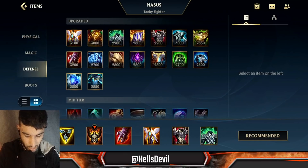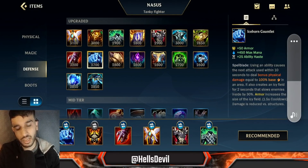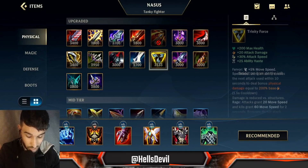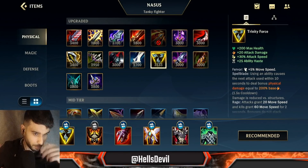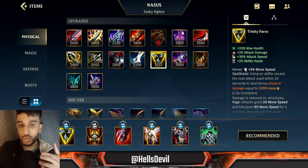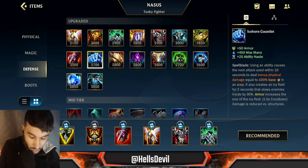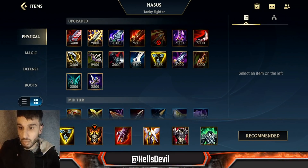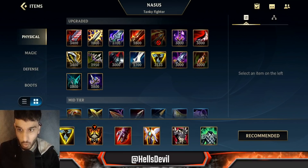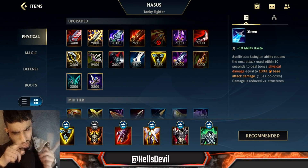There were times I was against a full attack damage enemy and I tried Iceborne Gauntlet instead of Trinity Force. Never ever buy Iceborne Gauntlet instead of Trinity Force — this item is so bad on Nasus. You may think it's good for tankiness, but the damage it takes away from you is beyond insane. Trinity Force gives you an insane amount of damage, and Iceborne Gauntlet feels like it gives you zero.